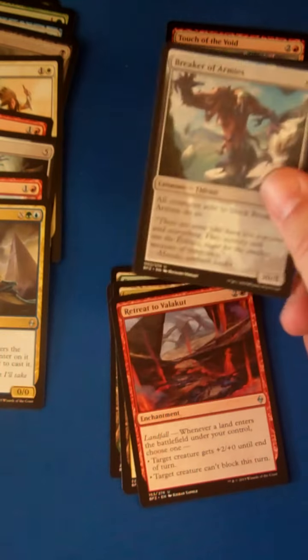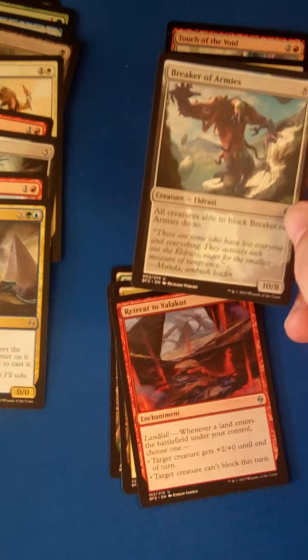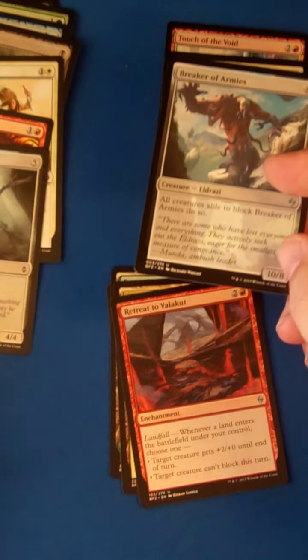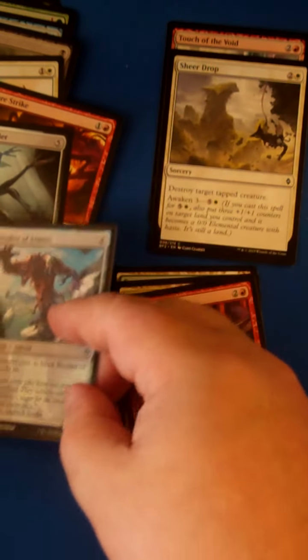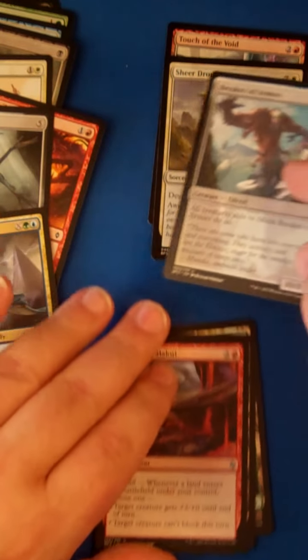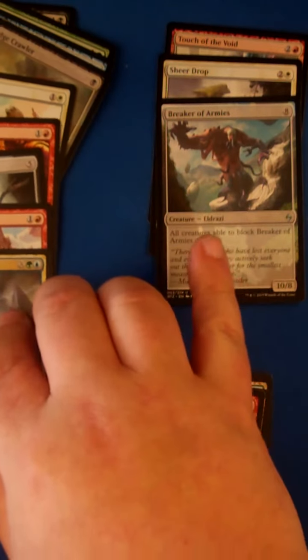We've opened a sweet one here for our uncommon — 8-mana 10/8 that when it swings, all creatures able to block it must do so. It's Breaker of Armies, a great Eldrazi. Great if we pick this and the Kozilek's Channeler wheels — that's perfect. But I don't think that Kozilek's Channeler has a chance to wheel, so that would make a little bit of a difference in our choice.